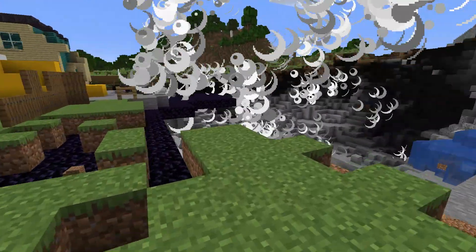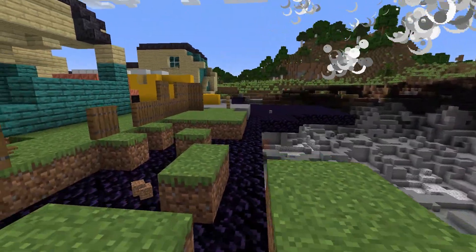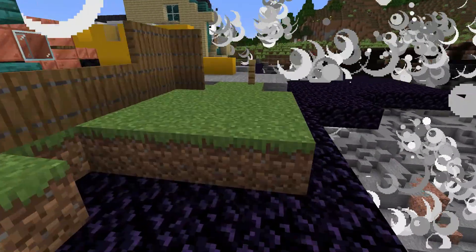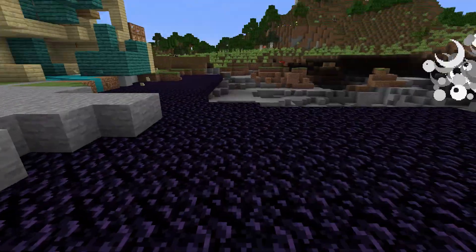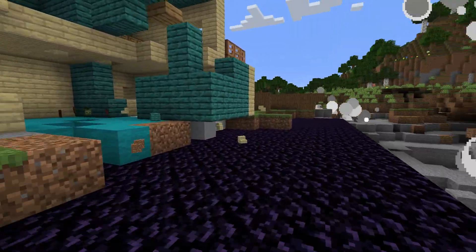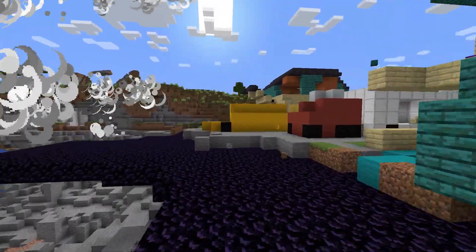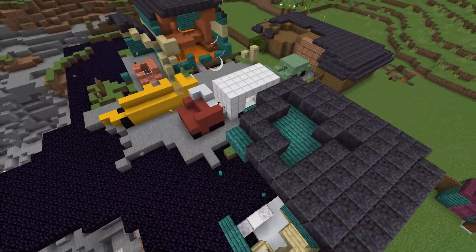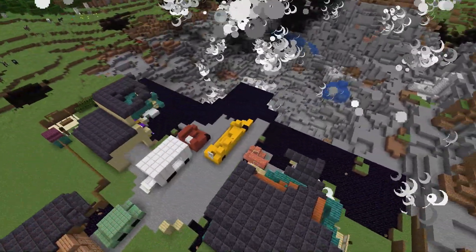It's still going — look at the size of that crater and it's still going. 10,000-some blocks of TNT, this is great. Getting pushed around. I put an obsidian base on this because I knew this was going to happen. Look at it go — it's just deleting itself.